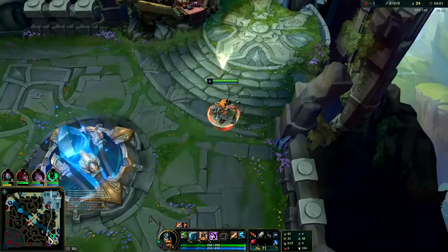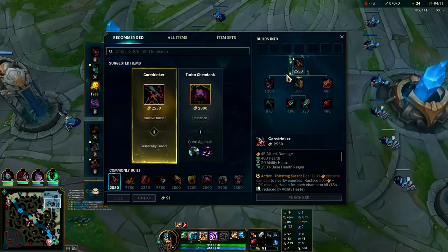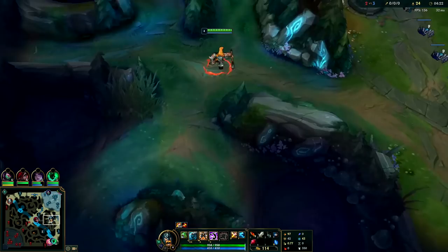For our first item we'll go ahead and just pick up a Ruby Crystal and a Long Sword, and we already have our Oracle Lens as well. Typically going to rush straight into Phage, then you'll get your Ironspike Whip, Kindlegem, and then Goredrinker. After Goredrinker, typically Sterak's Gage or Dead Man's Plate. Once again you don't really need Tiamat on Olaf jungle.